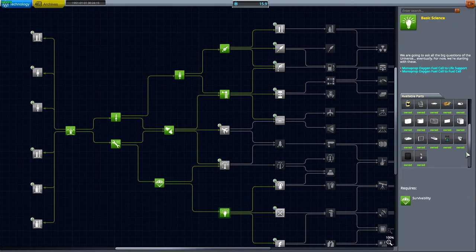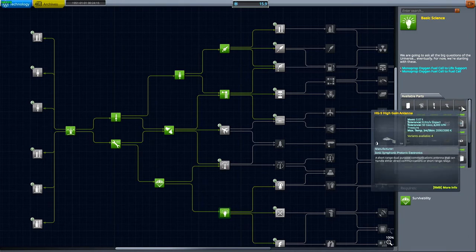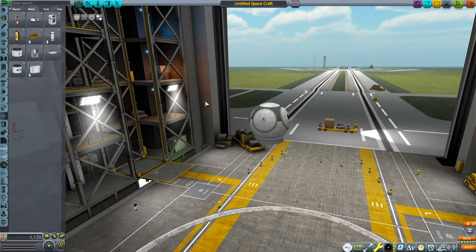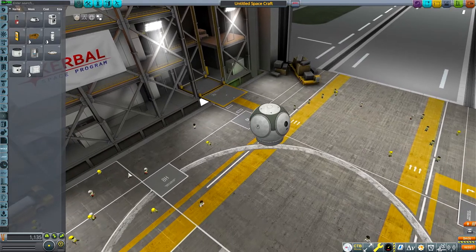We can get general construction, which will give us some more fuel tanks and launch clamps and crew cabins and stuff. We are going to grab basic science as our last science for right now, because we don't have any more science points. Today we are going to do something very important — since one of the science things we just got is a high-gain antenna, we can start setting up a relay network around Kerbin.